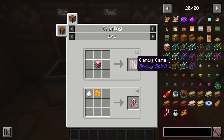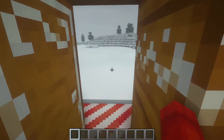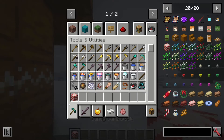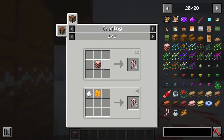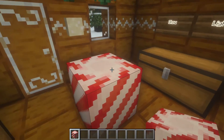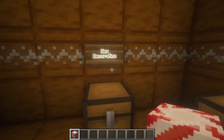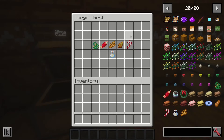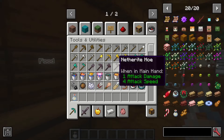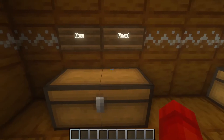We also have the candy cane, which can be made from the candy cane block. I actually forgot to show you guys the candy cane block earlier — it's right here. The candy cane block is made out of four candy canes, and the candy cane itself is made out of sugar and honeycomb. I really like this block; it's a really good-looking block. The candy cane can also be eaten. We also have eggnog, which you can actually drink. It doesn't give you any status effects, and it's made from ginger, a glass bottle, an egg, and some milk.